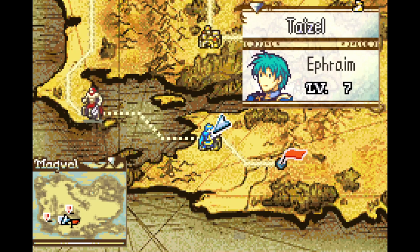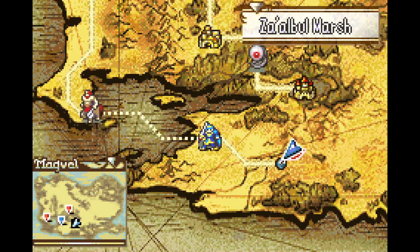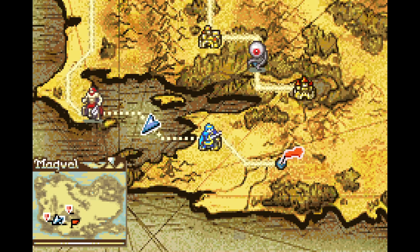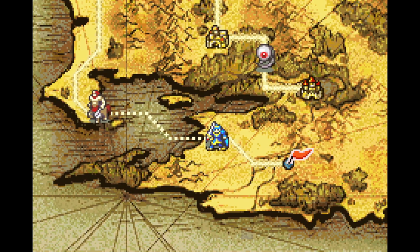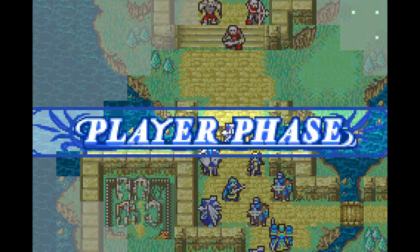Hello, welcome back to Oops All Arches, the LTC. Today we're going to be doing chapter 13, which is Florspar's Oath. However, first of all, what we're going to do is go and buy Garcia an iron blade. We're not going to be actually doing the skirmish — it's just that this is the place where you buy the iron blades.